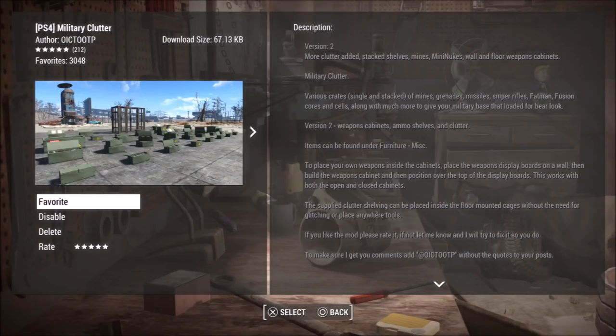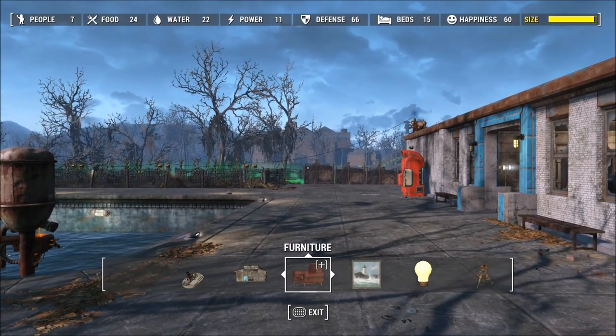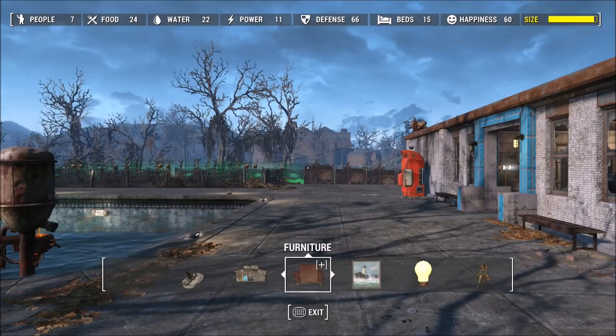Moving on, we have the Military Clutter mod for the PS4. This is essentially adding in various crates for mines, grenades, missiles, sniper rifles, fat men, fusion cores, and other cells, along with much more to give your military base more of a loaded-to-bear look. These new items can be located in your workshop by going to the Furniture tab and scrolling over to the Miscellaneous section.